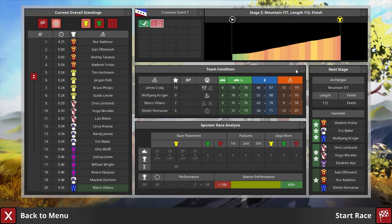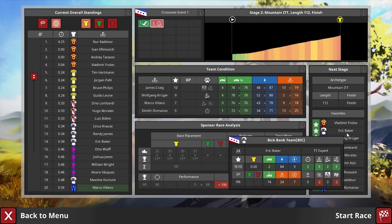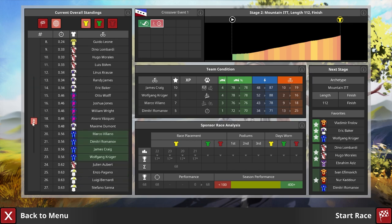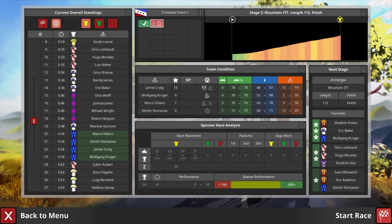Wolfgang Krüger is among the favourites, up there with Vladimir Frolov and Eric Baker. I don't think he's going to beat those guys but we shall see. Full recovery for James, full recovery for everyone apart from Wolfgang. He is going to take a little bit of a slow start here with the flat being there and just hindering his general movement. A little reminder: Wolfgang gets a zero in flat but has a plus three in mountain. Let's get into the race.